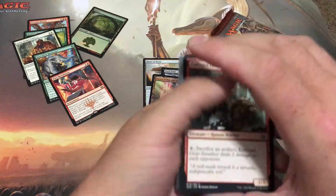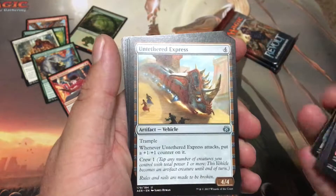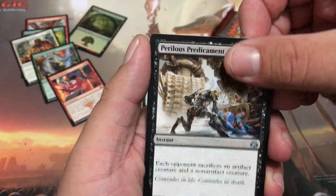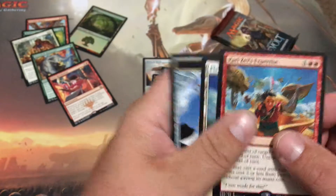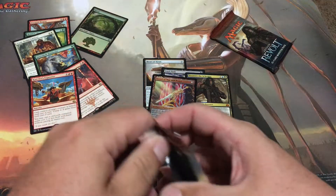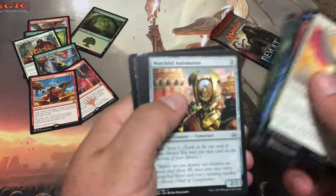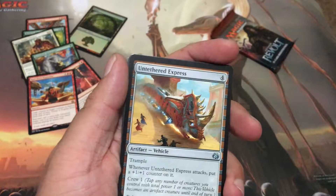Let's see what else we can get — holy shit, I did not see that coming, I was not even paying attention to be honest. Untethered Express, Perilous Predicament, another Monstrous Onslaught, and Kari Zev's Expertise. This fat pack has been pretty much... wow, you guys saw it. Another foil back there, it's not a masterpiece though so don't freak out too much guys — another Untethered Express.